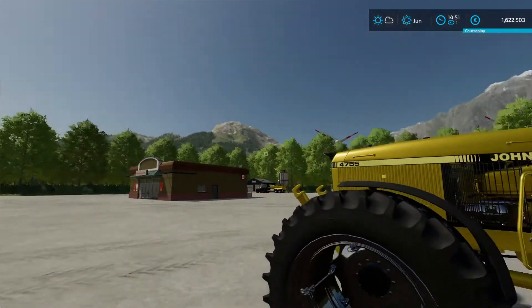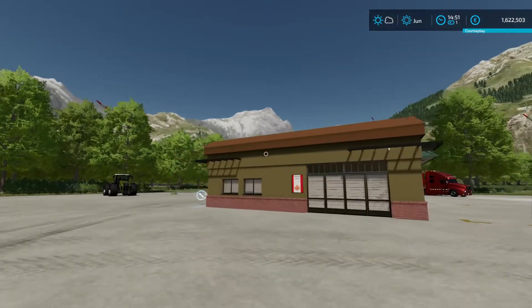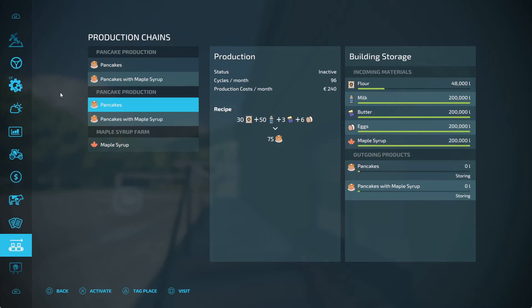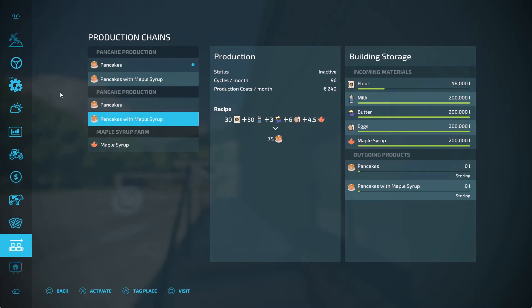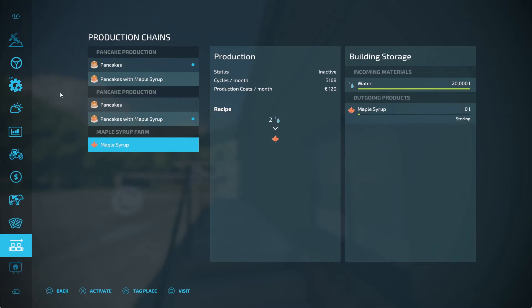So there we go — more or less filled them up. This flour thing took a hot minute. In this one I have filled it up with eggs, butter, milk, and 48,000 liter with flour, though it's going to take 200,000 liter total. The same on the other production facility — this one I've also filled up with maple syrup. So the first one I'm going to put on pancakes, and the other factory I'm going to make pancakes with maple syrup.